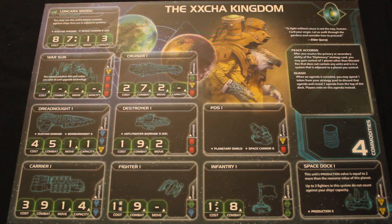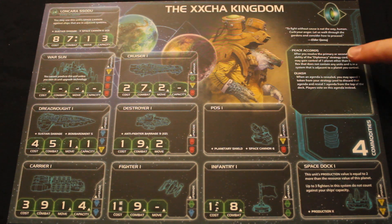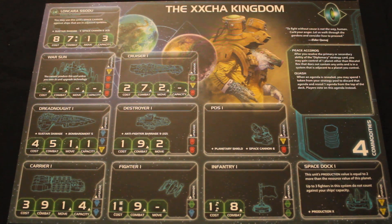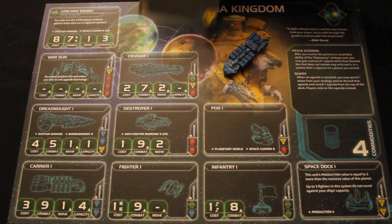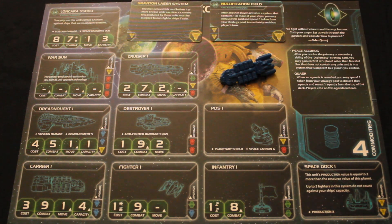That's pretty much it for the Xxcha — they're pretty straightforward. The agenda stuff is extremely contextual; you're probably not going to use it every turn. The Peace Accords will allow you to claim planets even without attacking, which is interesting, but it's a very slow way to take planets — more of an additional method rather than a core strategy. You shouldn't rely on it to grab systems before other players arrive. At the start of the game, only having one carrier is a bit of a challenge and you're going to have to push out. Having a yellow tech at the start does mean you're one step closer to Nullification Field, which is really important for success.